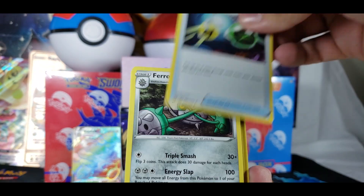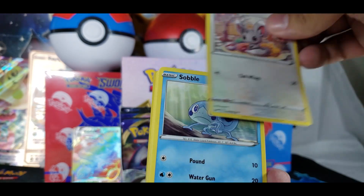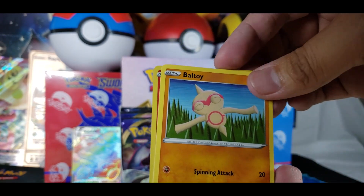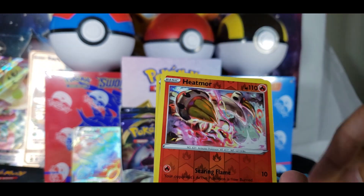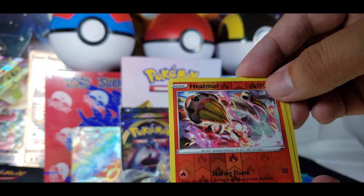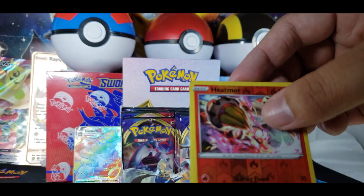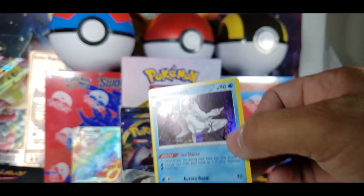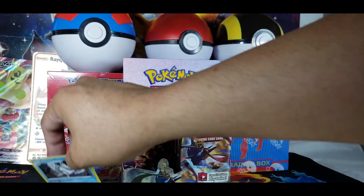Thwackey. Sobble. Blipbug. Baltoy. Gorky. It's a reverse holo Hitmonchan — and Frostmoth, at least it's a holo. Is that a Giant Moth? It's Ice Moth. All right, so the streak's broken now. We're running through this pretty quick. Yeah, as fast as possible — we don't need another half-hour video. That's what makes the videos fun.